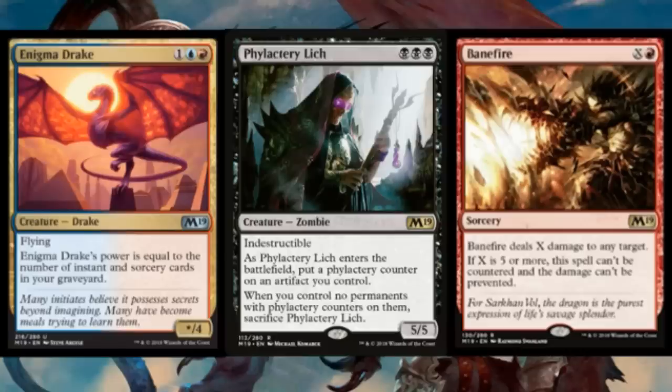As far as Phylactery Lich though, I think this card's like 35 cents, didn't necessarily need a reprint, and it doesn't see all that much play in Commander. In Commander it goes good with Darksteel and other indestructible artifacts, but it's just so easy to get your Lich killed. I know there are some players that love Phylactery Lich, but mostly I'm really excited about the Drake and especially Banefire — really good to have a solid Red X spell in the format again.